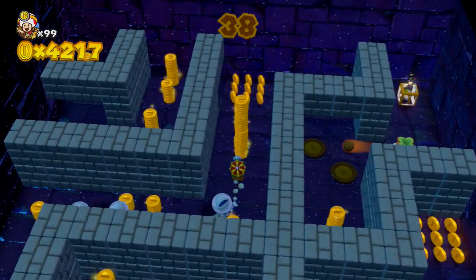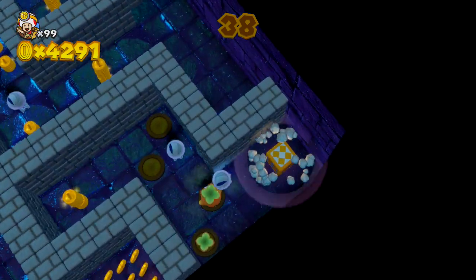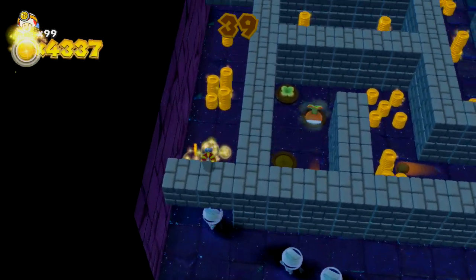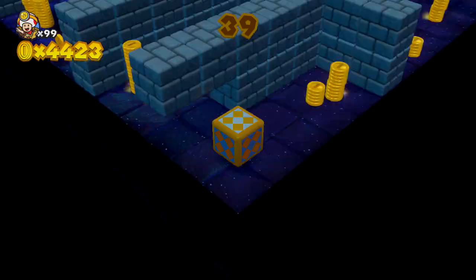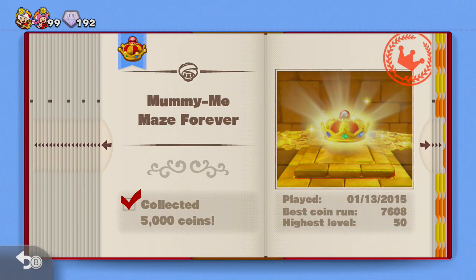I've got a fourth mummy clone after me now — four clones total. We're getting close to level 40. At level 40 it's Charging Chuck time, and I panicked and backtracked — I should have kept going. They got me. We made it a good ways and had close to 5,000 coins, but close but no cigar.